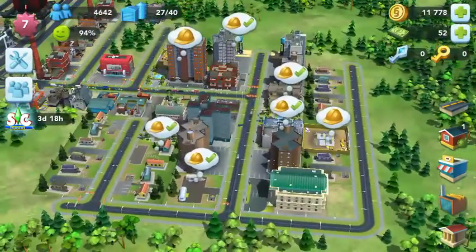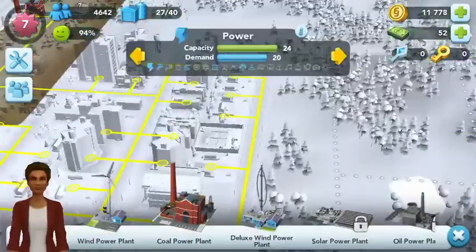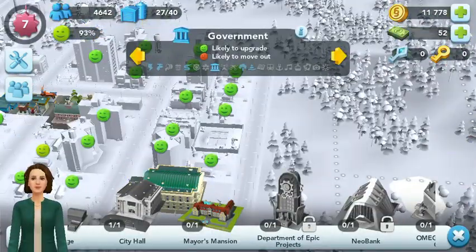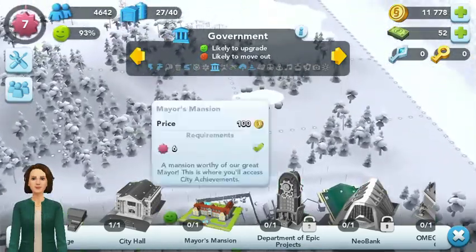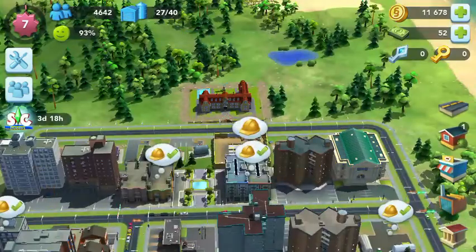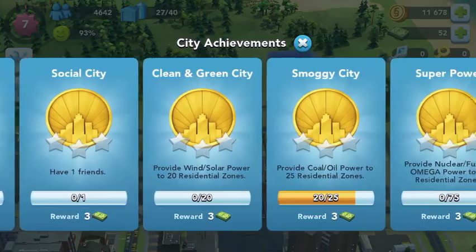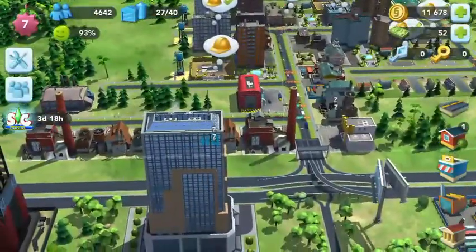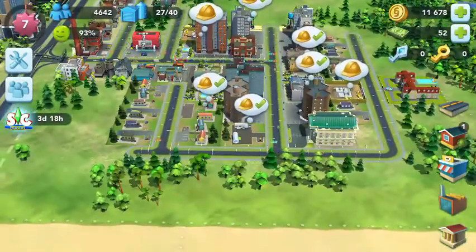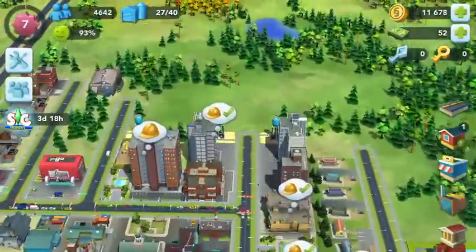From now on I'm going to stop building more houses and actually get some of these existing houses to go up really high. We've unlocked something like a government building — only 100 coins, that's cool. Oh, so this is where you collect your achievements from! I thought you collected them when they pop up on the front of the screen.